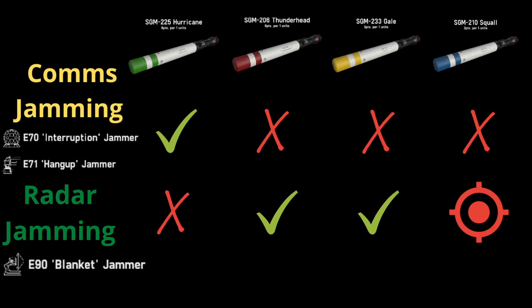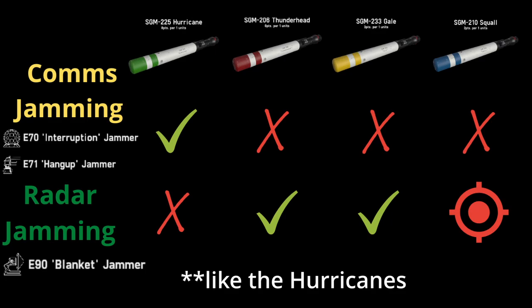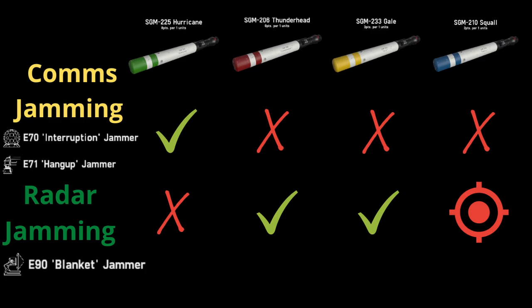For thunderheads, radar jamming causes them to lose their ability to track your ship — you just need to disrupt enough of it so it veers off course and can't reacquire, noting that it isn't able to turn and re-attack, so there's no point continuing to jam thunderheads that have gone past your ship. Gales use illuminators to be guided onto the ship, which provide a much stronger signal to the gale's seeker — however you can jam gales, you just need enough blanket jammers to overcome the illuminators.